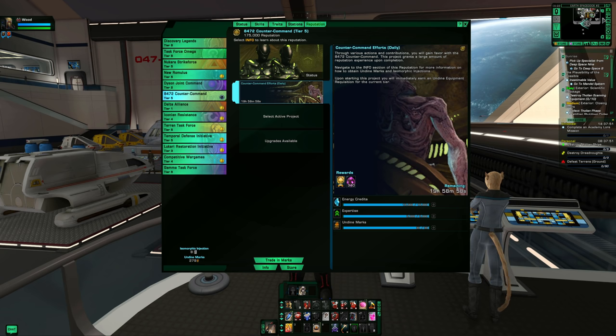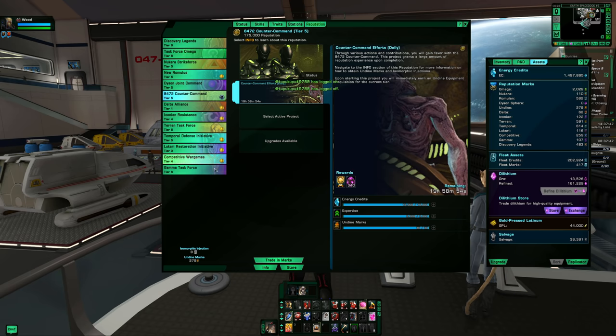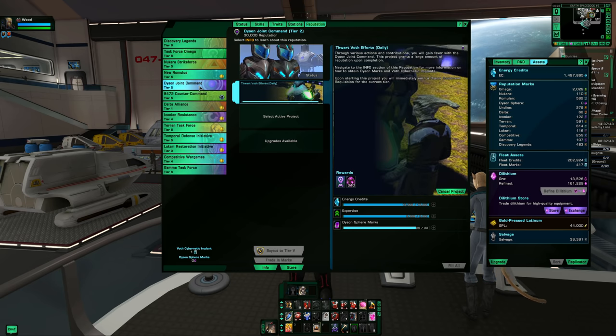Go through and complete all the ones you can. Some are at tier six, so no action needed. Others, like the Dyson rep, may not have an active project if you ran out of marks. The reason I do this first is so I know what marks to pick when I finish an event or a random TFO — for instance, picking the Dyson marks box so I can keep that project running.